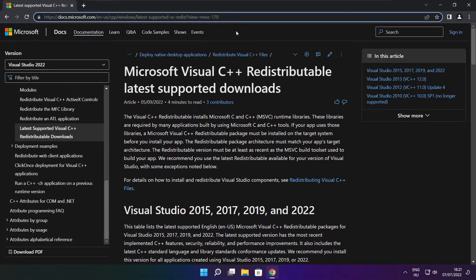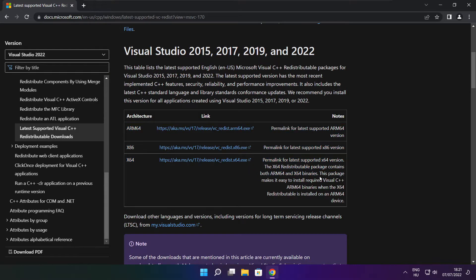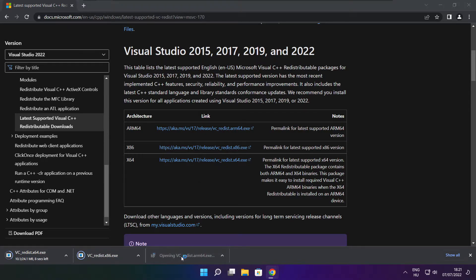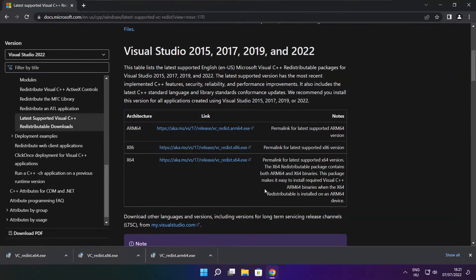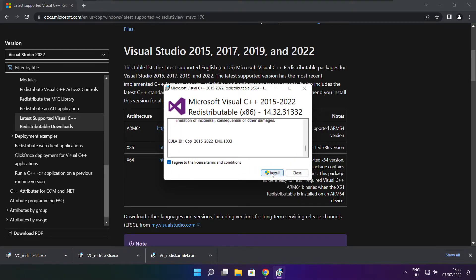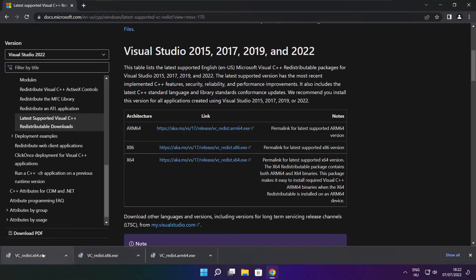Go to the website link in the description. Download 3 files. Install the downloaded files. Click I agree to the license terms and conditions and click Install. If it fails to install, no problem. Repeat for the other files. Click Close.